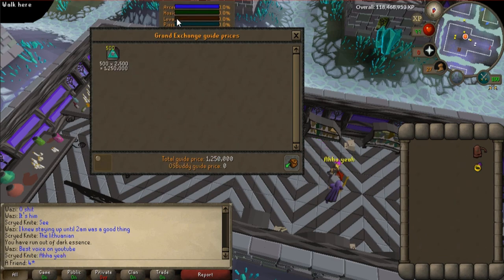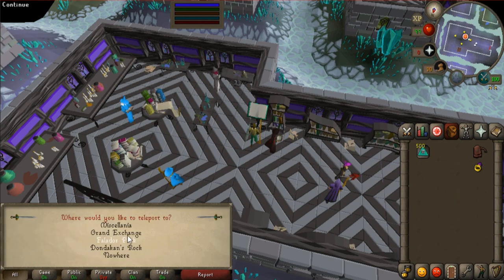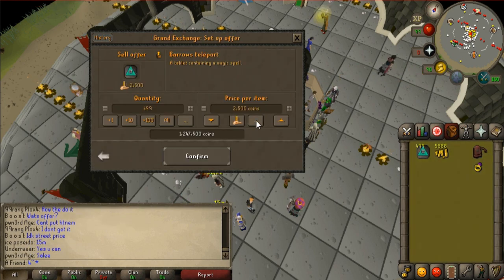It shows the wrong price — 2.5k? No way, that's too low. It should be around 6k; last time I tried to buy one it was around that. Oh, there we go — I just sold one for 5.8k. So that's going to be a lot of profit, if I can sell all of them.